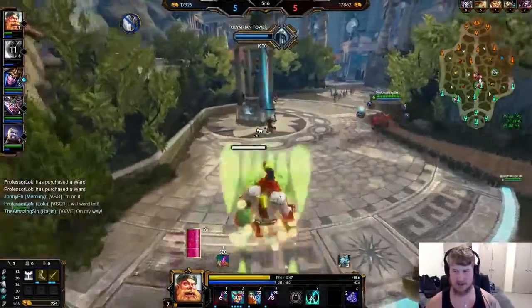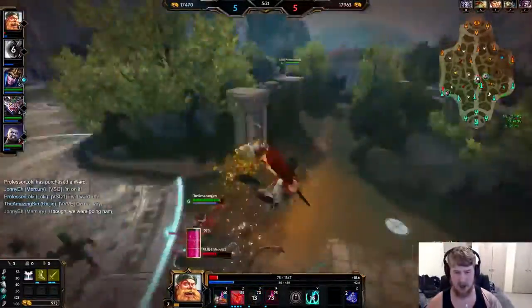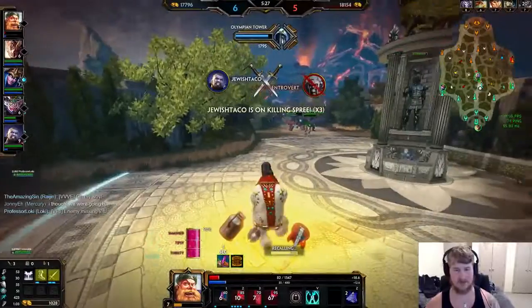Anubis has Aegis and a speed buff — I'm a good person, I don't deserve this. Just dipping out. I might actually be able to turn back on him — oh no, the creeps. He has no mana now! We should be able to get the kill there. I CC'd him long enough for us to finish that off.